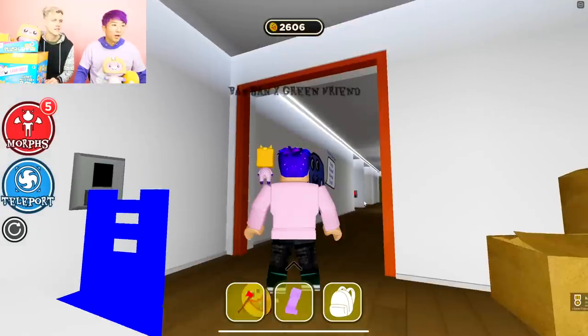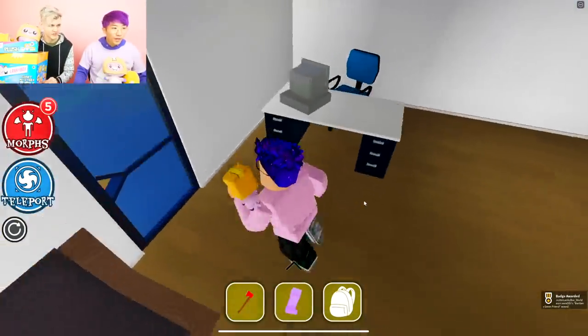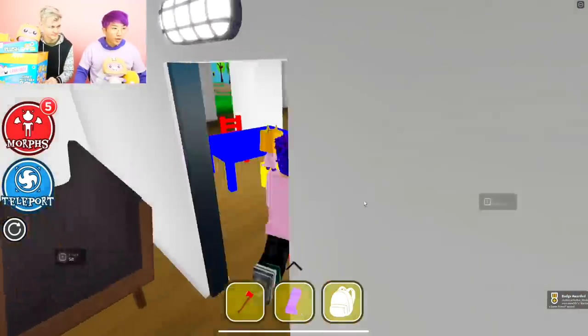Oh, there's one up there! Yo, BamBan and Green Rainbow Friend — it's a combo morph. It's a combo combo zoom zoom. All right, now let me go this way.